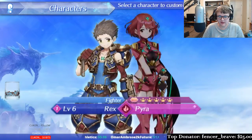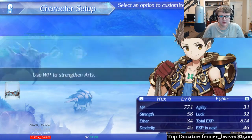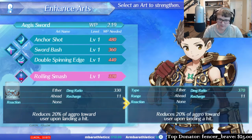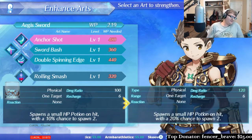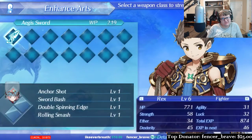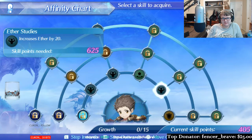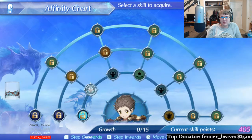Looking at characters — oh hey, we can check out Pyra, but we want to check out Rex first. The Aegis Sword, Rolling Smash — which is 20% accuracy toward the user if landing a hit. I only have 219 SP. You can increase strength by 20. I'm going to do Muscle Builder.